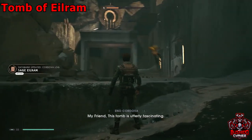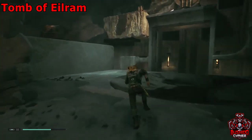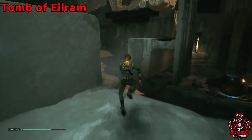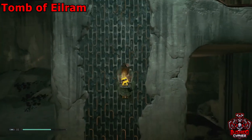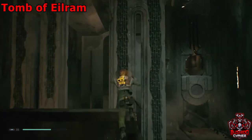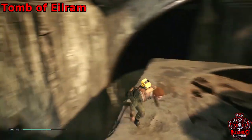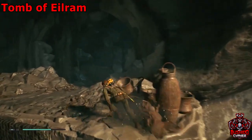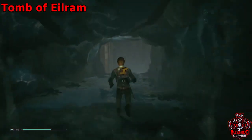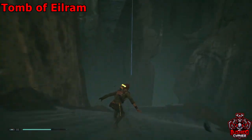That'll be another BD log knocked out. From that exact area, jump across and there's going to be a wall that you can climb. Then the actual lift part that you can climb — keep climbing up, then double jump and grab the ledge, and we'll make our way down a little slide.